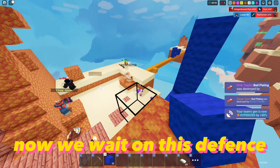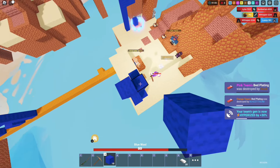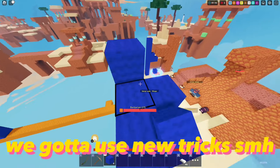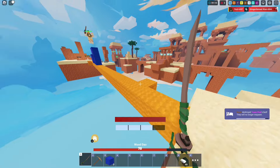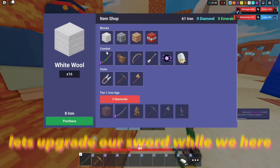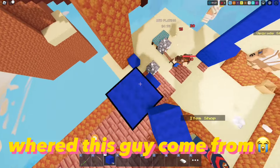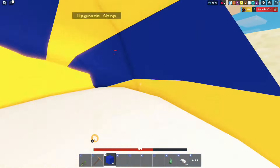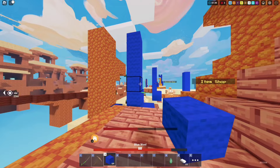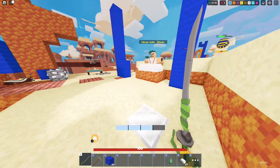Now we wait on this defense. Let's get busy while it wears off. They got blocks now, we gotta use new tricks. Matter of fact, we need more blocks first. Let's upgrade our sword while we're here. Where'd this guy come from? We're getting double rushed now. We could finish orange, or get brown. Brown might be retreating. We're clear on this end, let's get back to orange.